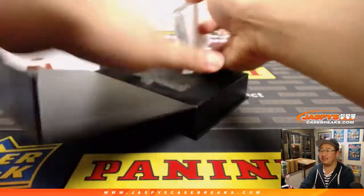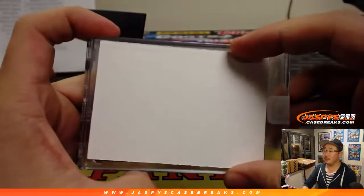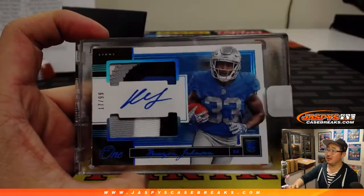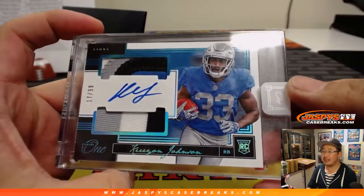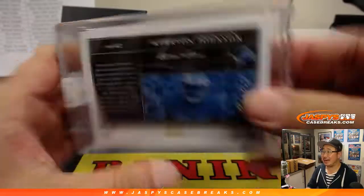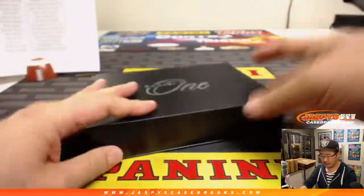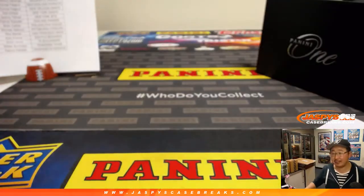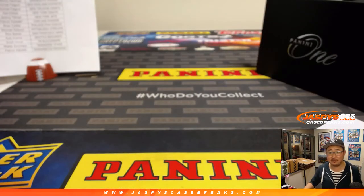Last one — is Karion Johnson, 17 out of 99, nice dual relic and autograph. And there you have it boys and girls, another inner case of Panini One football in the books. That was Pick Your Team 9 — Pick Your Team 10 coming up, we'll see you for that one. Bye-bye.